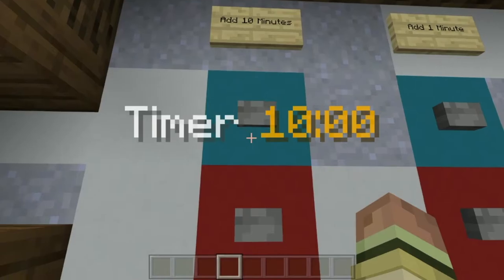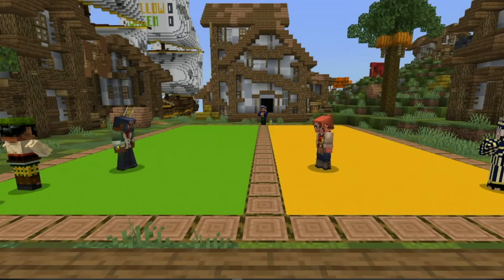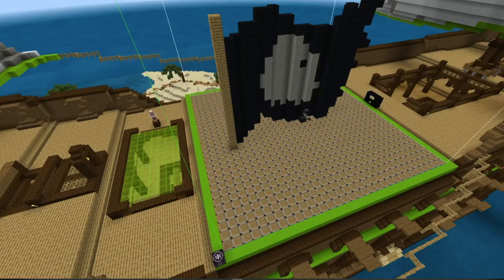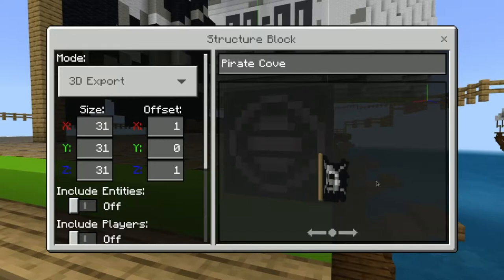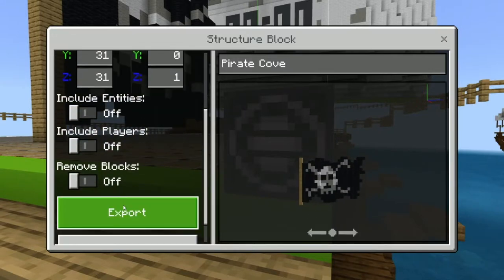You set a time, choose your teams, pick a theme to build, and start creating. You decide the winners by voting. You can even export your builds as 3D prints or mixed reality models.